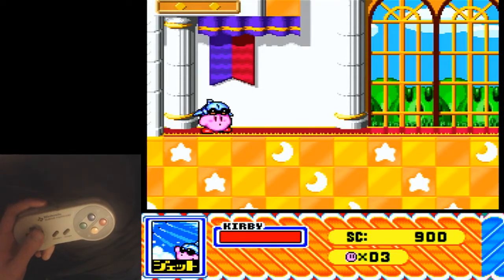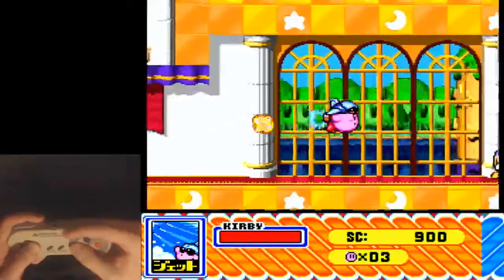Ever since the any partner clip was discovered, everybody should be going for the skip in Dyna 2. You're going to skip the autoscroller by clipping through a wall here.